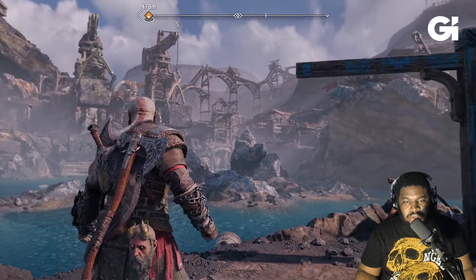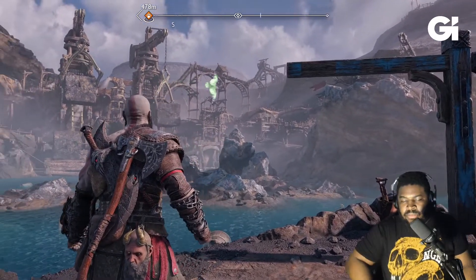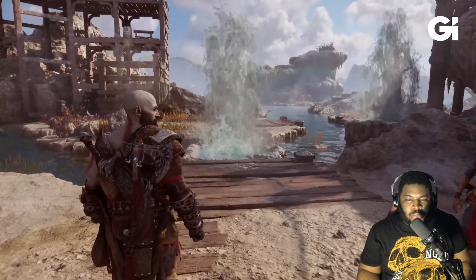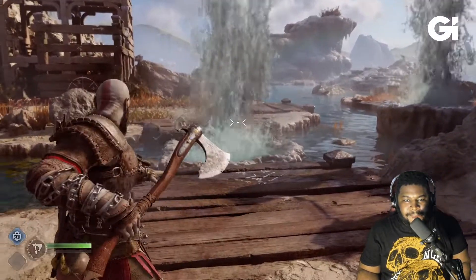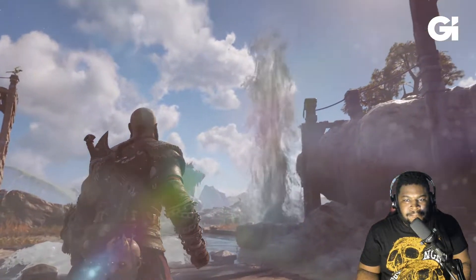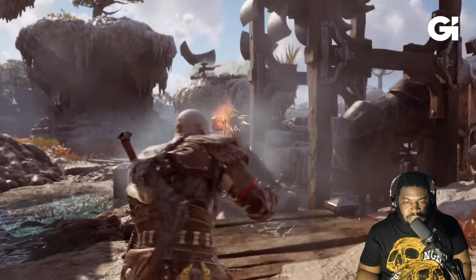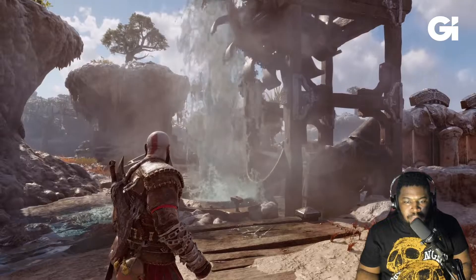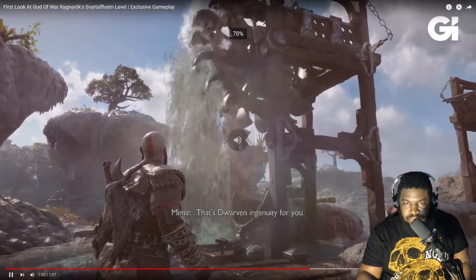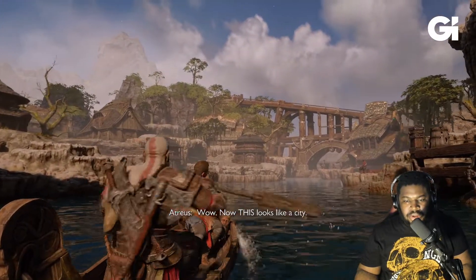Welcome to Svartalfheim — a realm that exemplifies dwarven ingenuity. We're talking technical marvels like mine pits, artificial water channels, and sprawling cities, all setting the stage for potentially complex environmental puzzles. We'll need to rely on Kratos's tool set: his weapons and Atreus. In Svartalfheim, Kratos can freeze geysers with the Leviathan Axe, dismantle pots with his Blades of Chaos, and command Atreus to interact with out-of-reach devices.